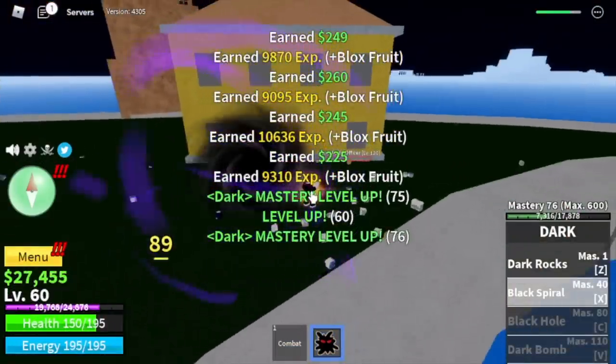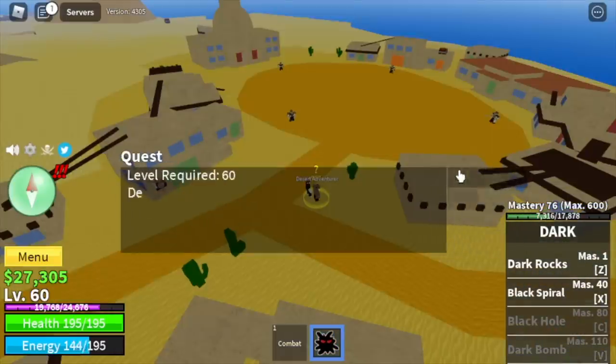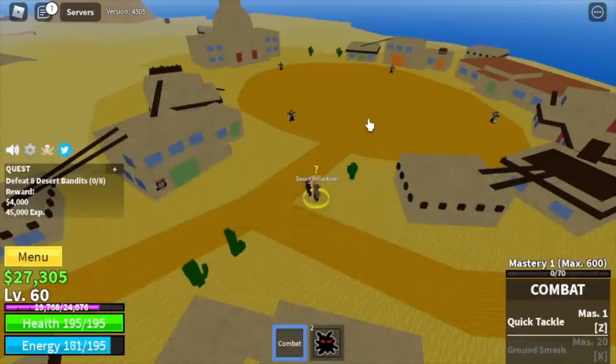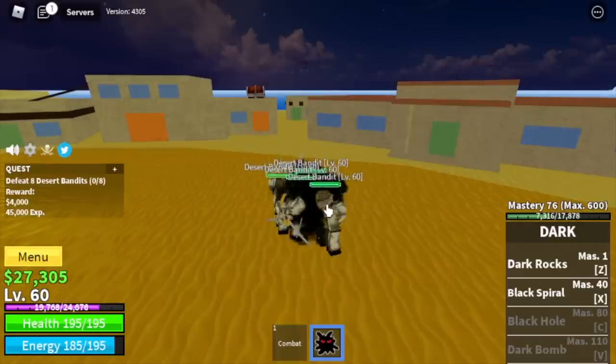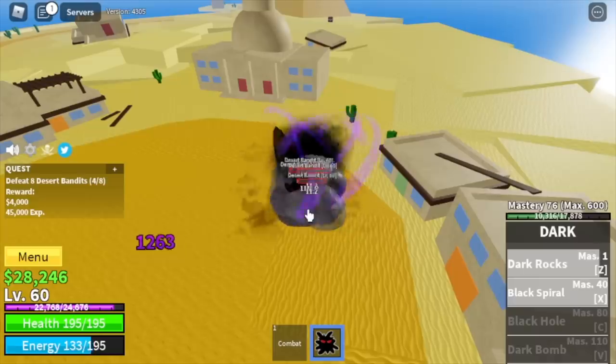Target level here is level 60, and after that the next island is the Desert. Our first target is the Desert Bandits. Logia is in effect — elemental — very easy to grind. Lure them and defeat them using your Z and your skills.